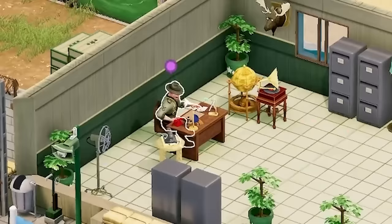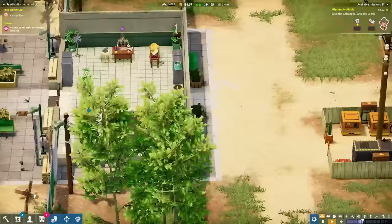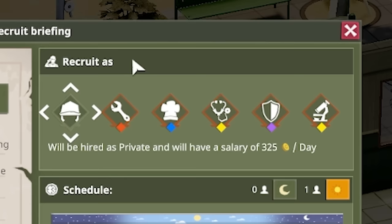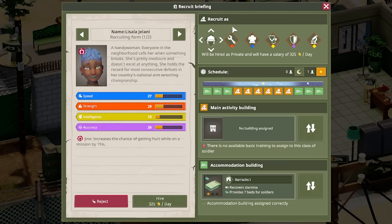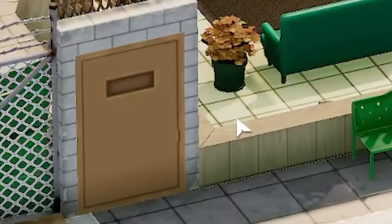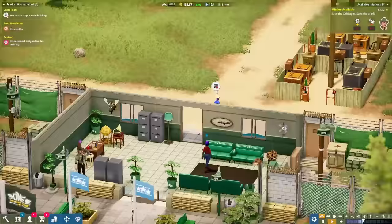In here, you can see this dude - he's the recruitment guy, so people just come here to get recruited. This person is Lizala. We can click on her and see all her stats. Up here it says she's a handywoman, so she'd probably make a good maintenance worker. I can select what to recruit them as - most people want to be private, but I need staff first. We can't train privates if we don't have staff. So she's going to be a maintenance lady, hired for 300 quid a day. She has donned a hard hat and is heading out into the big wide world of our training camp.